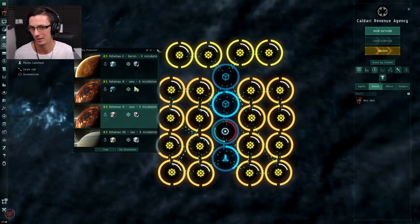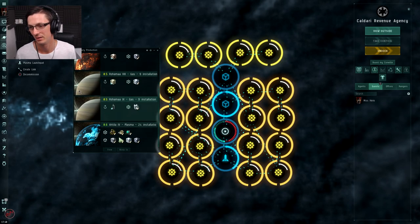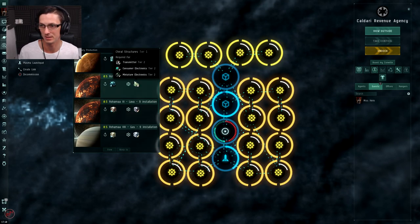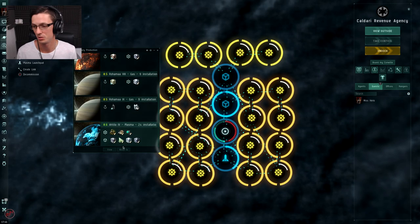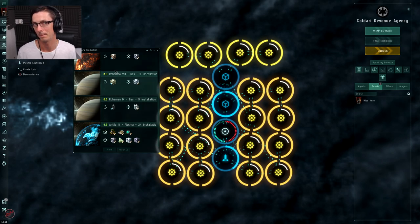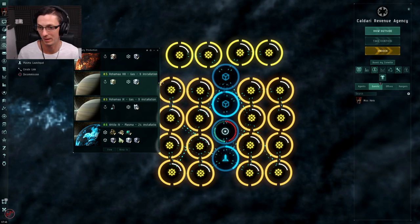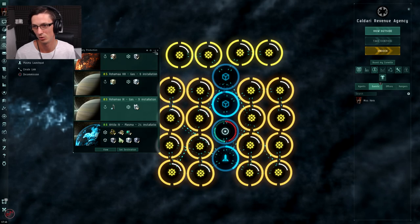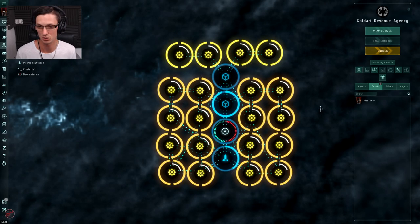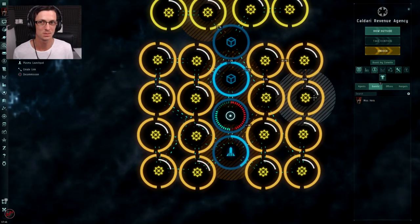Rather than having separate planets for P1, P2, and P3 production, where you'd be moving things on and off planet four, five, or six times, you'll incur loads of customs charges and waste your time. That's why I just have the one production planet, which might be a little bit slow but is efficient. If this factory planet wasn't producing things fast enough and P1 items were stacking up, I could easily turn the extra planet into a second factory planet and have two of them running side by side to maximize output and make the maximum amount of money possible.